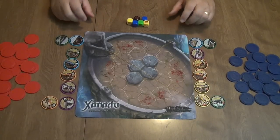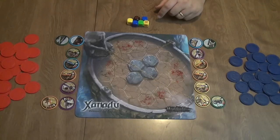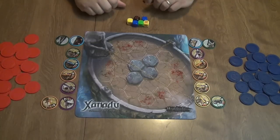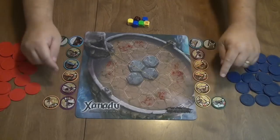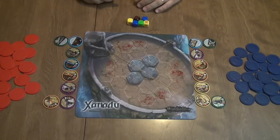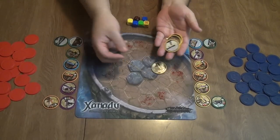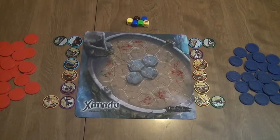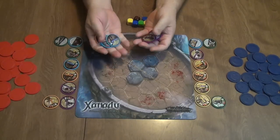First, you draft your teams. All 20 gladiators and all eight tactics are laid face-up so everyone can see them, and you take turns drafting. Each team gets two specials, four regular gladiators, and two tactics. There's a lot of replayability here because plenty of tokens and options are left over, giving you a number of different combinations across games.